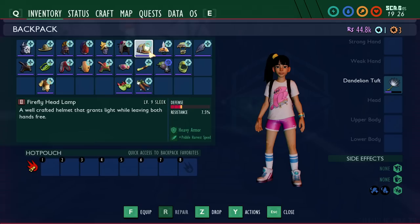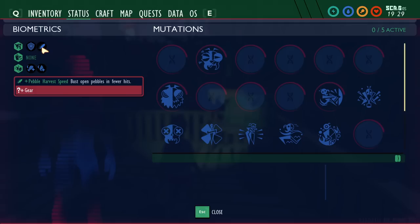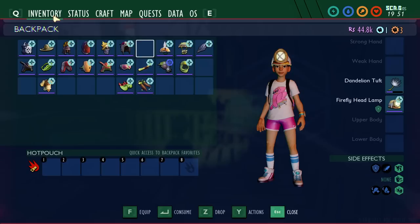Next is the Firefly headlamp, which is heavy armor that produces light and gives you plus pebble harvest speed — busting open pebbles in fewer hits. I tested it and it actually works on quartzite too. If you're farming quartzite in the anthill or underground areas, it took three hits without it and only two hits with it. This becomes less useful once your hammer is upgraded, but early game it's pretty useful for harvesting quartzite to upgrade your weapons.